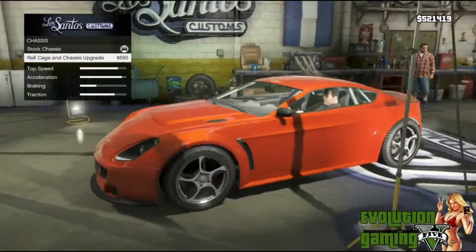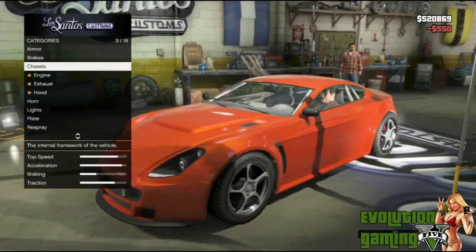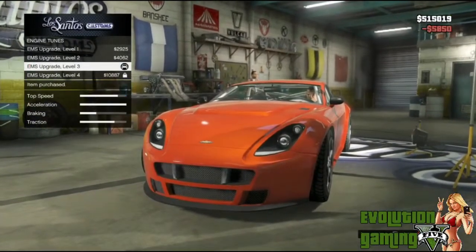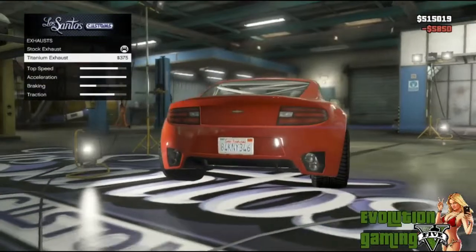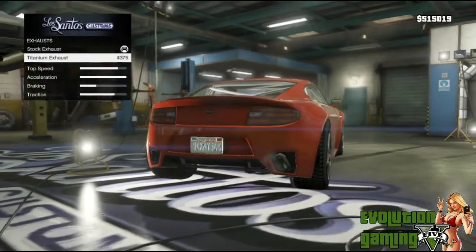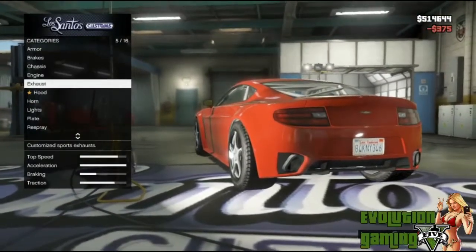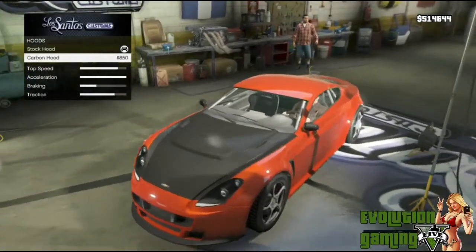For the engine, you can have the different EMS tune upgrades. The exhaust — you can do the titanium exhaust. It's just a different look, that's all it is. I've got the cash so I'm going to do it. And there's the carbon hood — it makes the car a little lighter.